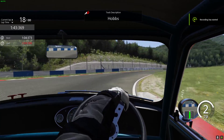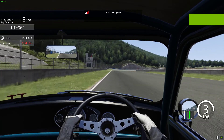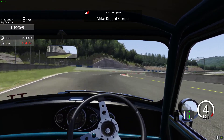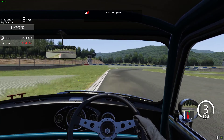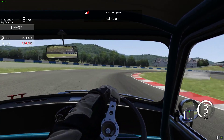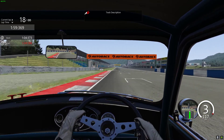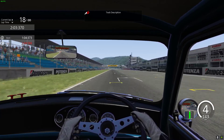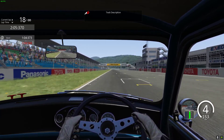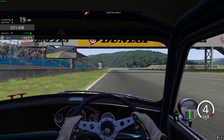Good evening everybody and welcome to round four of the Sim Legend Series here at Sim Race SA for the 2021.2 season. We are of course at Okayama Piper, the short circuit. Coming around the last corner, getting a good exit is very key. We'll come at about 160 kilometers an hour under the Dunlop bridge.